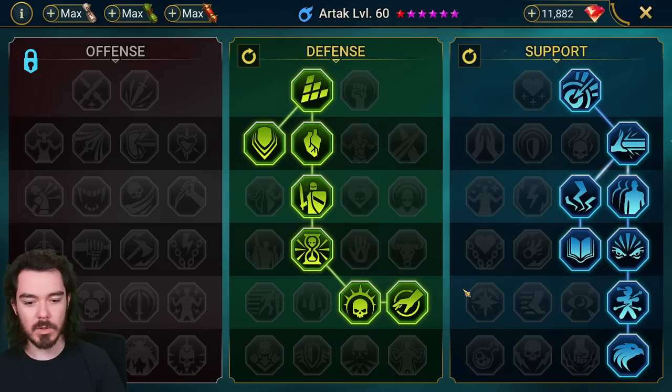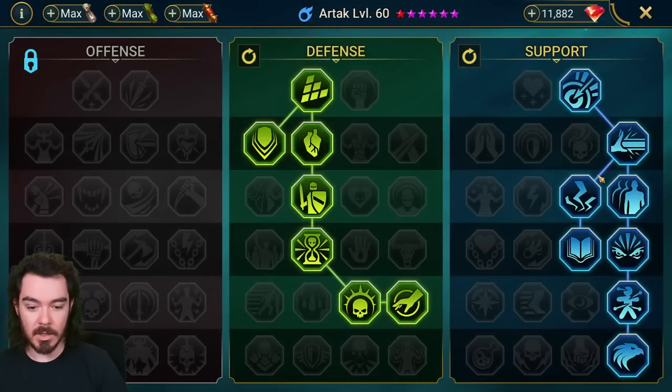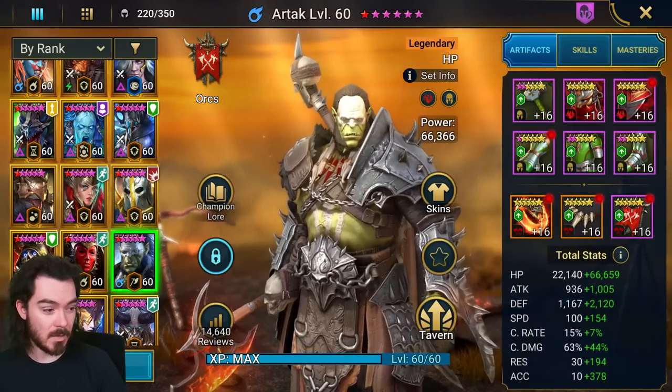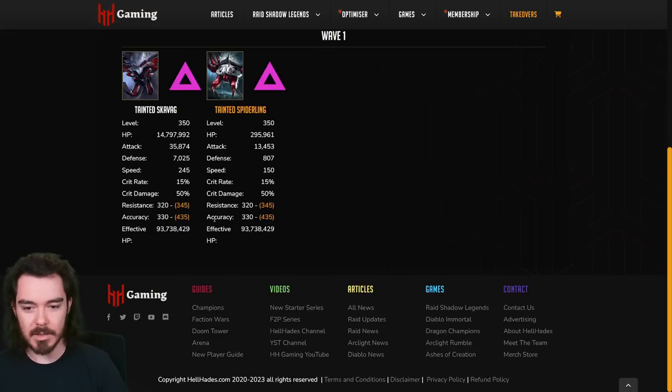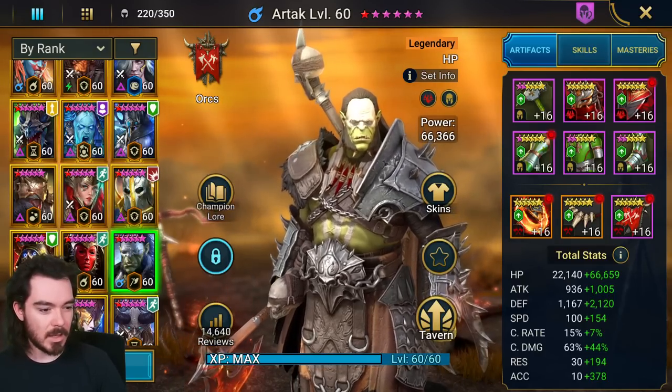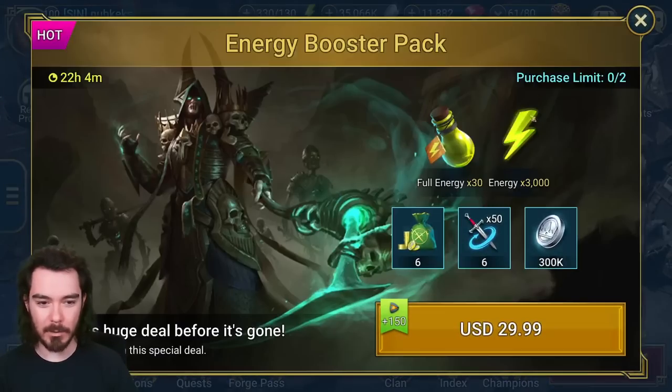For masteries, we're mostly going through defensive masteries with a bit of extra accuracy to make it easier. You could get Iron Skin for more defense if you wanted — that's totally viable. You could also build him to resist the Ice Golem, in which case you'd need 435 resistance. You could run him with Oella — we'll talk about that, including how her aura affects the math.